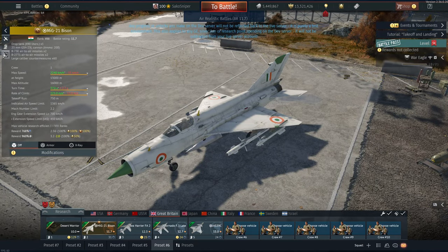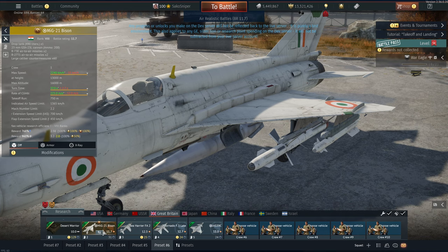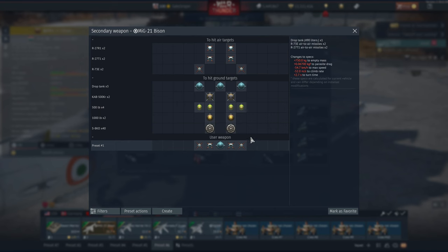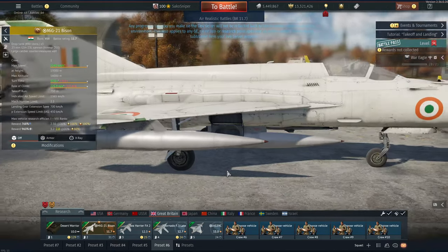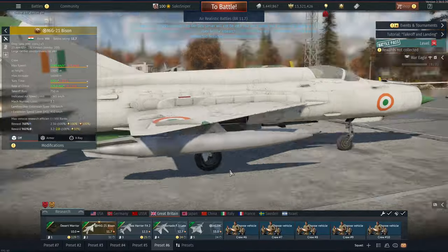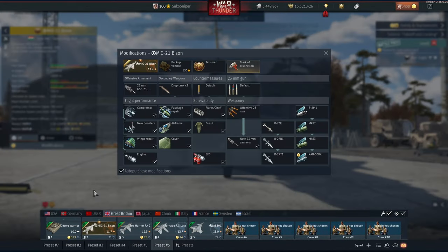One of the downsides of this plane is the 60 countermeasures. 60 is usable but it's not really a lot - I'd prefer a bit more. I don't think we can take any sort of flare pods either. You can take three drop tanks if you really want to fly 100-150 miles, though I don't know why you'd ever want to do that.